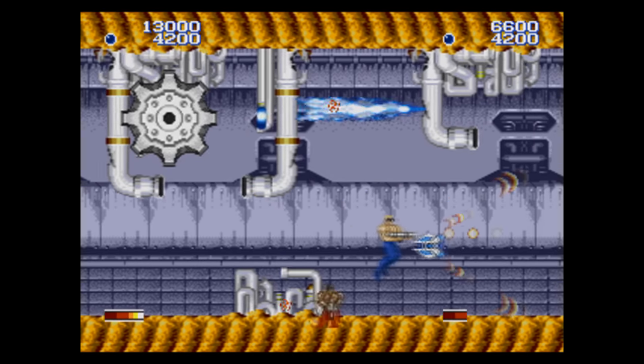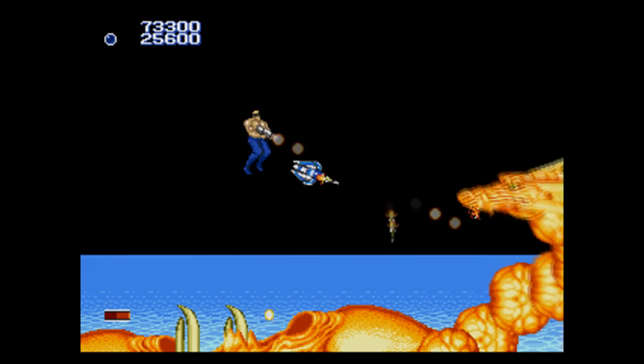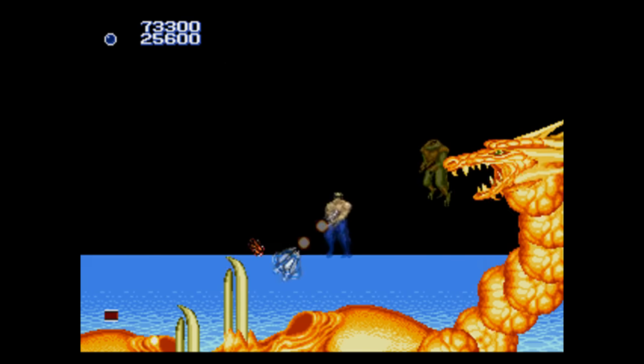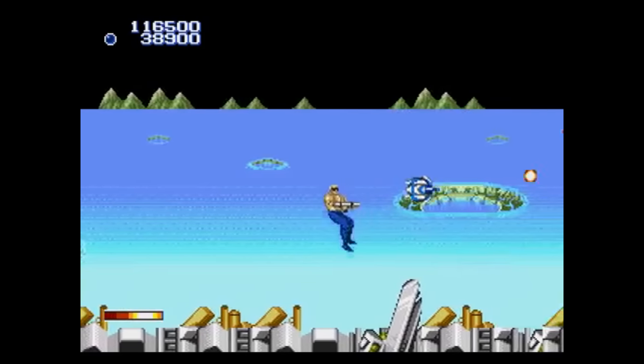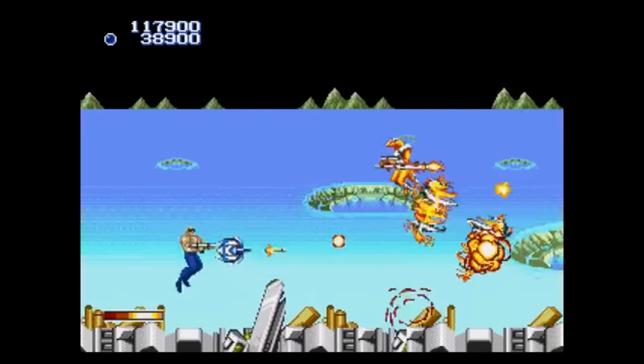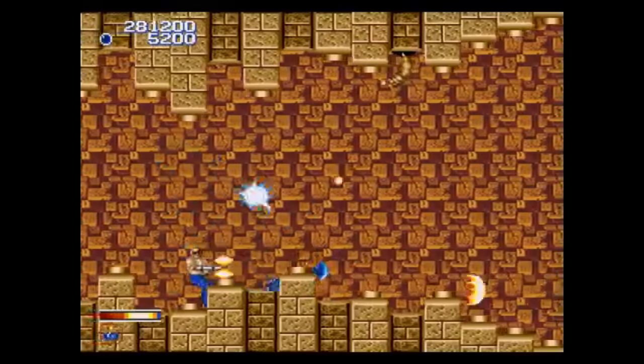As you can see, this is a side-scrolling run-and-gun title that runs just as fast and as smoothly as you'd expect from a Genesis title. Which reminds me — I neglected to mention in the Ghouls and Ghosts video I did a while back — Capcom really knew what they were doing when it came to arcade ports, because Forgotten Worlds is another game with zero slowdown. That's something you couldn't say about many early Super Nintendo titles.